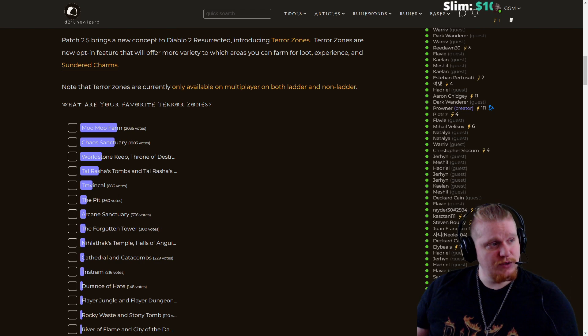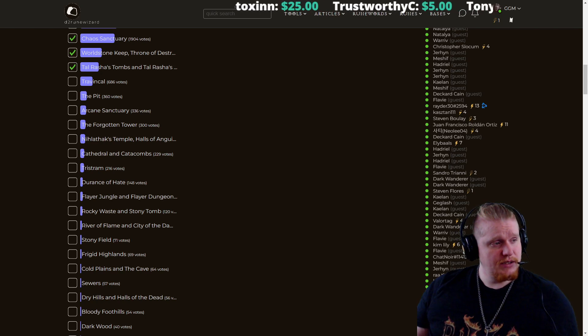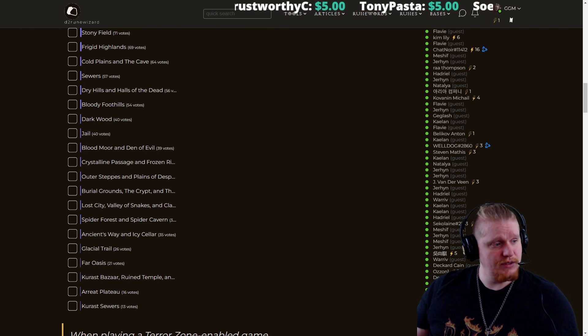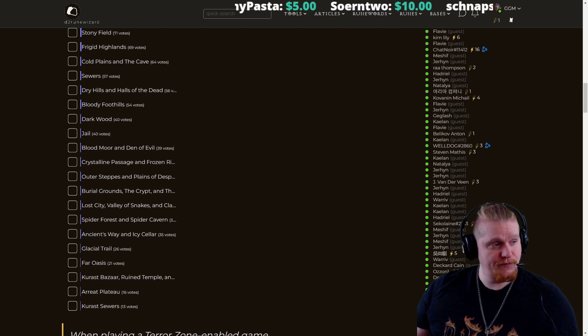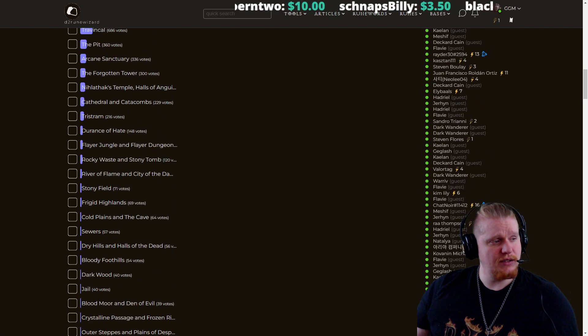Like people voting on which ones are their favorites. What are your favorite Terror Zones? Moo Moo Farm and Chaos Sanctuary at Worldstone Keep are definitely amazing. Talrasha's Tomb is really good. Not really a huge fan of Travincal — it's just too small. I don't really like the pit either. And although Arcane Sanctuary seems nice for solo farming, it's terrible for group farming — everybody just gets in each other's way. Honestly, the one on this list that a lot of people have slept on is the sewers in Act 2. Not the Kurast sewers — the Kurast sewers is garbage.